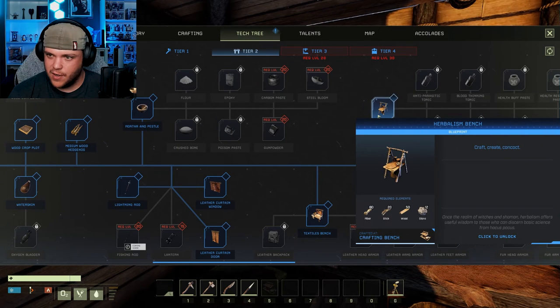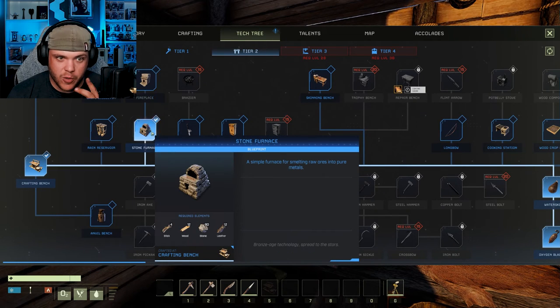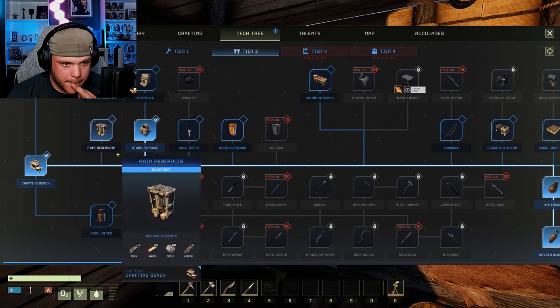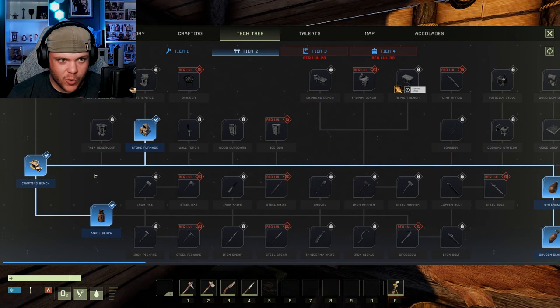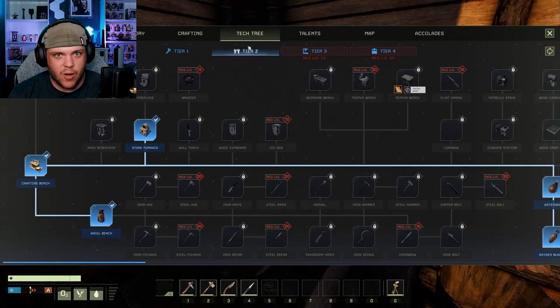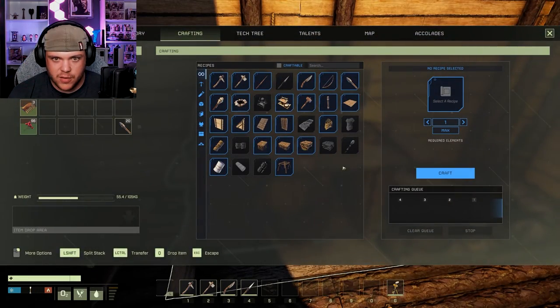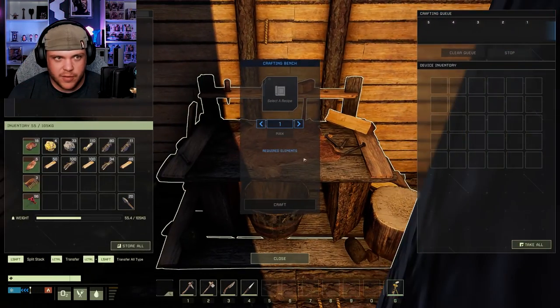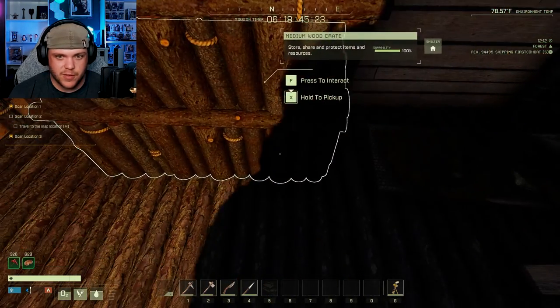I did manage to get hit by lightning whenever I was trying to run through — it does set me on fire, but it does not set the ground on fire. I've got to have this if we're going to go get ore. And I'm assuming I've got to have an anvil for the ore that I get. Wait, can I just make a water skin, or do I have to make it in here? I have to make it in here. We just need bone for both of these.